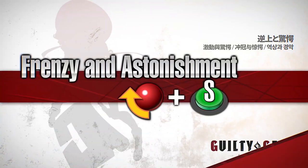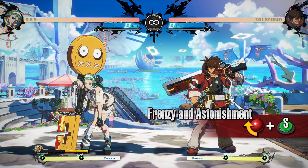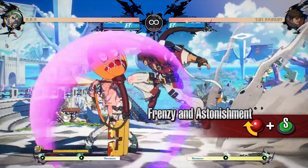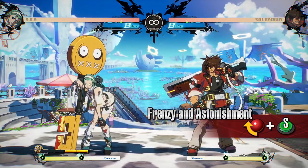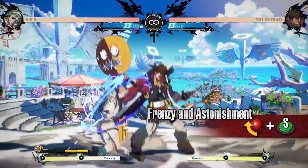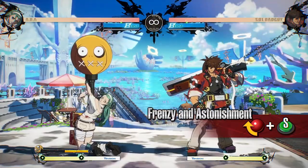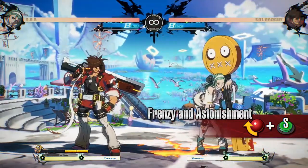Frenzy and Astonishment — a move that can withstand attacks from the opponent. Enduring an attack with this move greatly increases the Jealousy Gauge. ABBA takes no chip damage when enduring an attack and becomes invincible afterwards until the end of the motion. Find the right timing to endure an attack and take your turn. Cannot be used while in Jealous Rage. Be careful, as throw attacks cannot be endured and damage will be taken as normal.